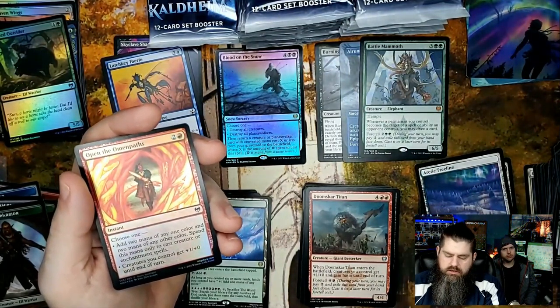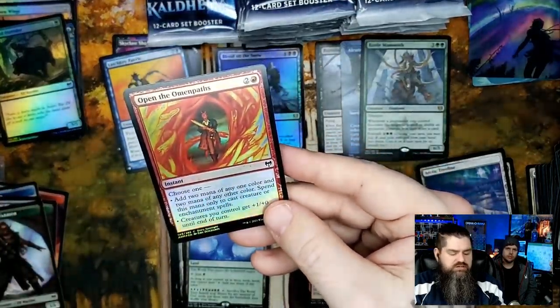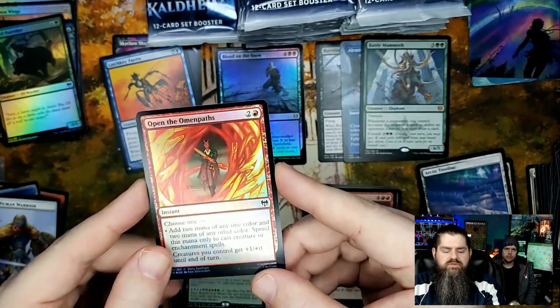Sculptor of Winter and Omni... Omnipaths is pretty cool — that's actually a really cool foil. You got Tibalt just hanging out in there, that is cool!